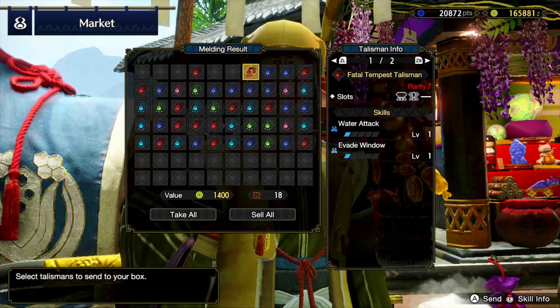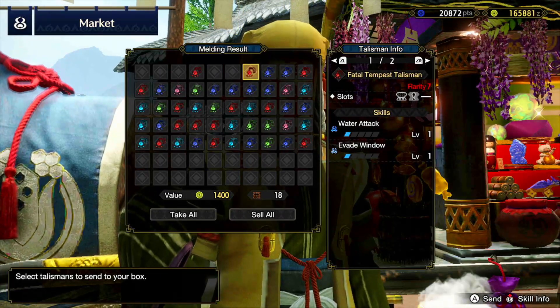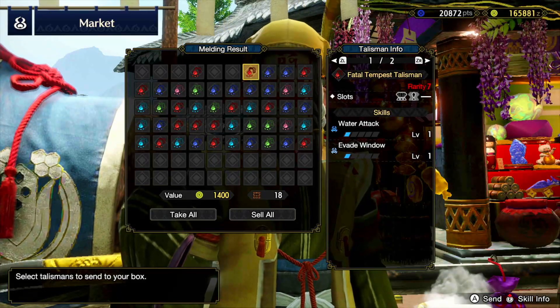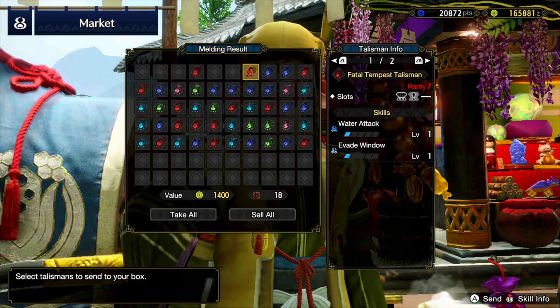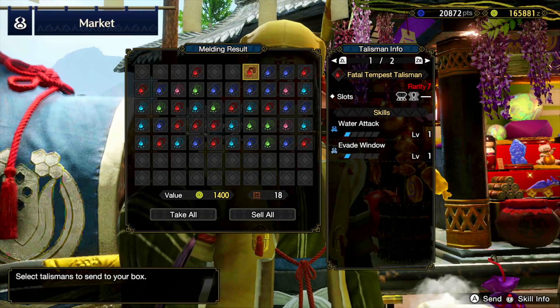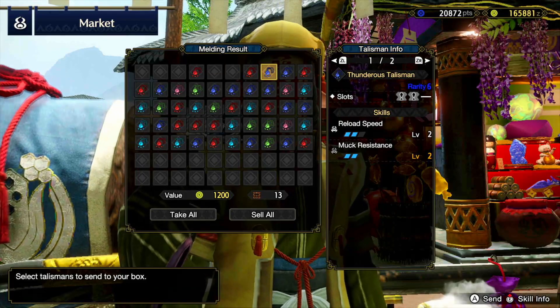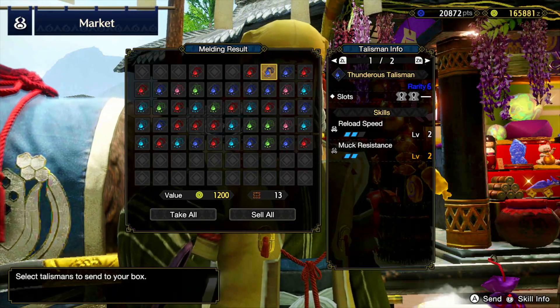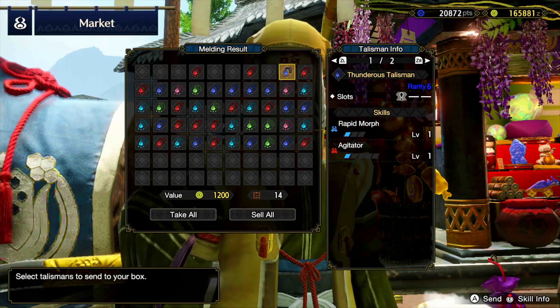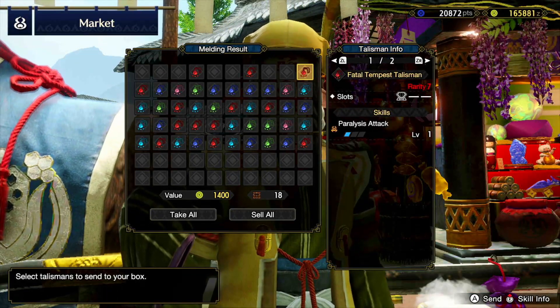A three-slot decoration — that's nice. Water attack — not so nice. Evade window — also not as useful; I prefer evade extender. Reload speed could be useful for some of the builds I'm trying. Rapid morph — always useful, but I've got other ways of getting that.